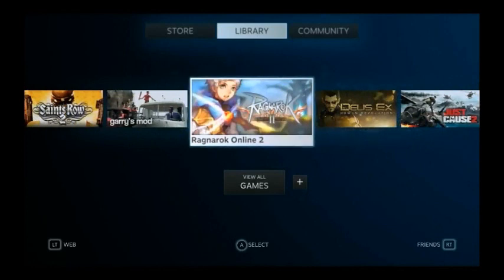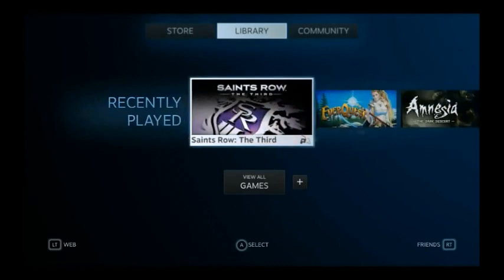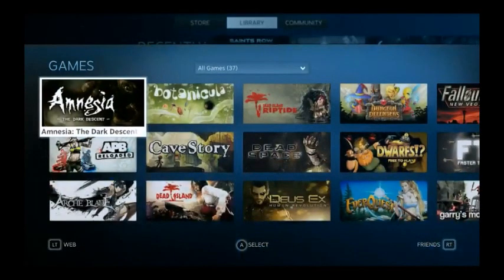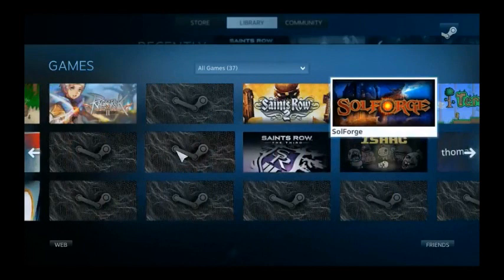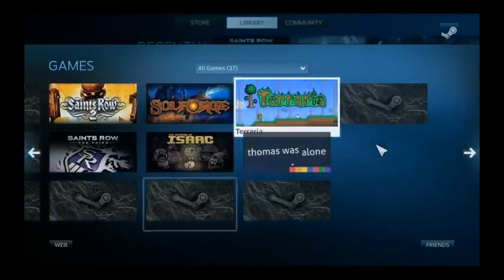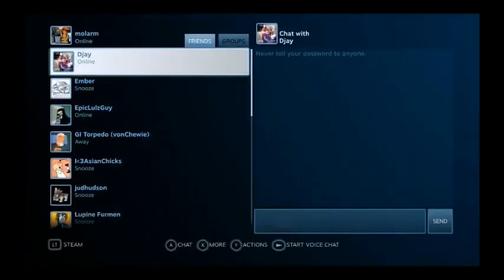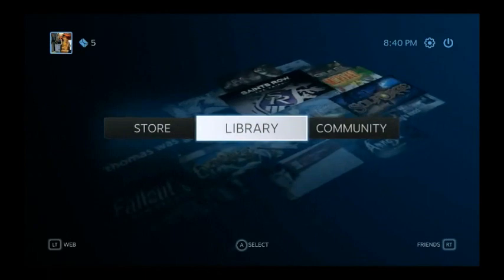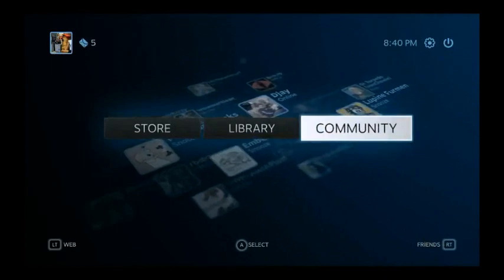And then of course you have the right trigger button which will take you to your friends list, which I don't really see anybody on. But it shows you 'view all games', so I can look at all the games I own here. These are games that I haven't actually installed, I think. It'll show you all your games - I have 37, actually I think I have 31 games. The community will show your friends who are online.